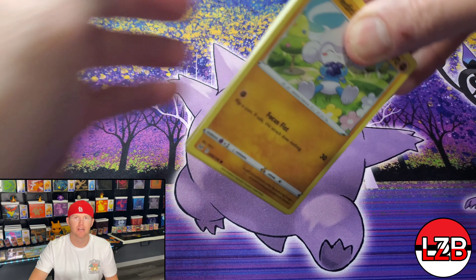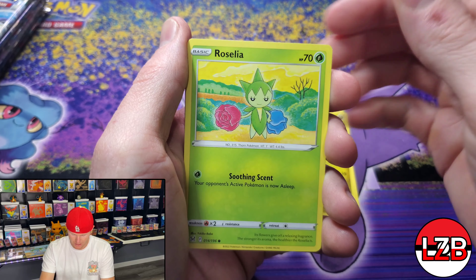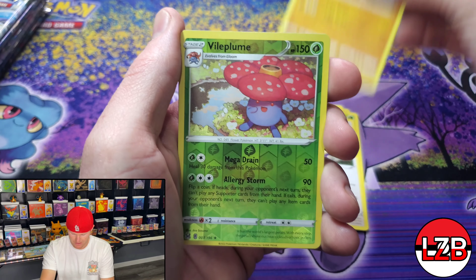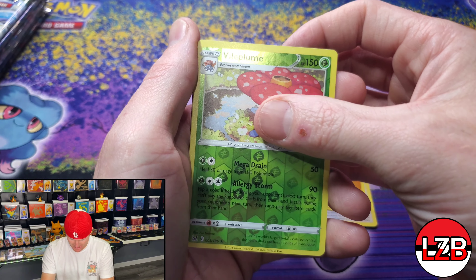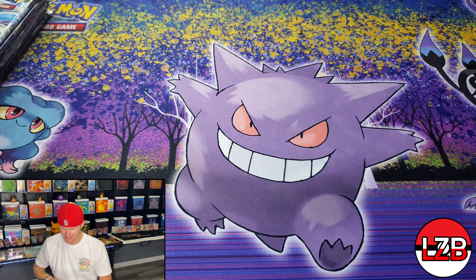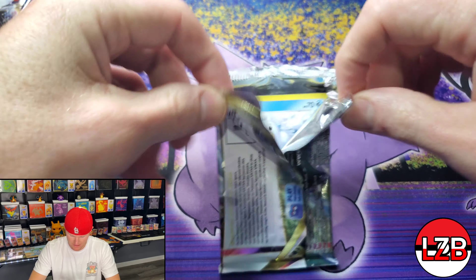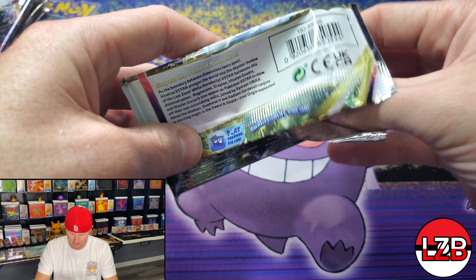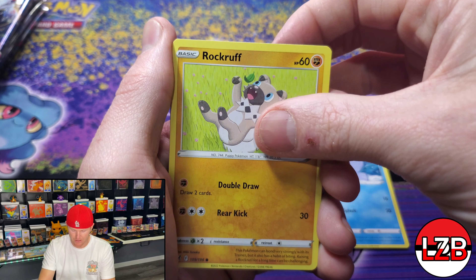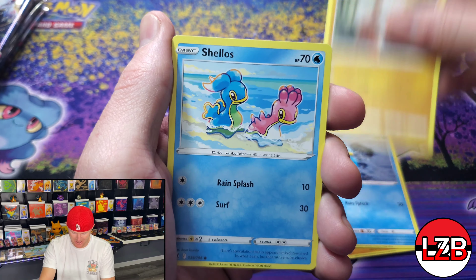Moving on to mine. We already cut the plastic off, got it prepped. Also gotta keep them separated. Who's gonna win this pack battle? Let us know down in the comment section — me or Derek. We got Goomy, Appletun. Vileplume Reverse Holo and a Cramorant — could use another Cramorant for my deck, that's for sure.